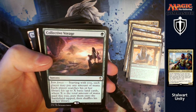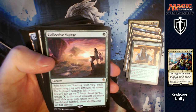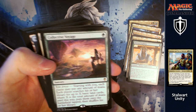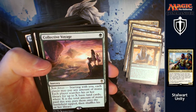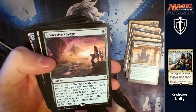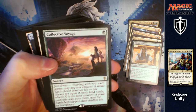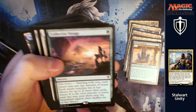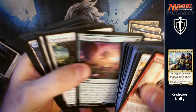Collective Voyage is next: for one, another sorcery with Joined Forces. Starting with you, each player may pay any amount of mana and each player searches their library for up to X basic land cards, where X is the total amount of mana paid this way, putting them onto the battlefield tapped. You can end up getting yourself really big with loads of lands — they can get big too — but you're only paying one for it. Everybody's going to get massive really quickly.